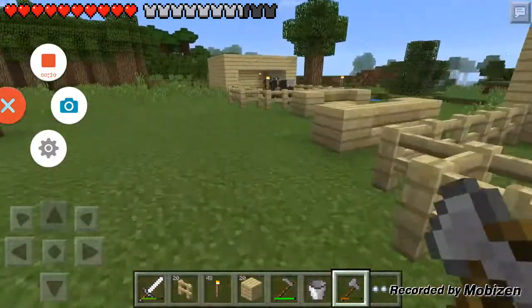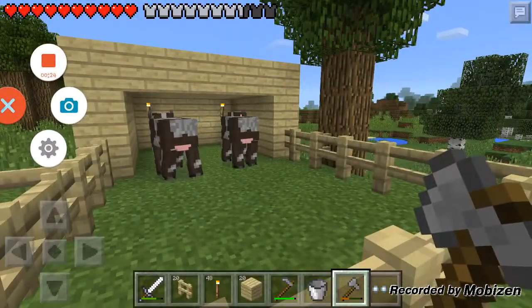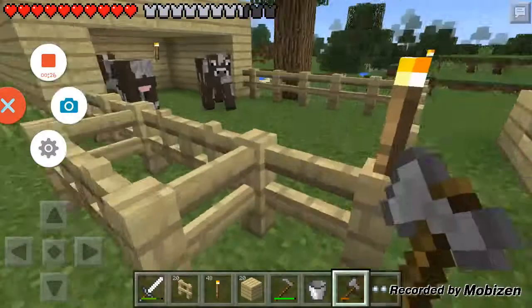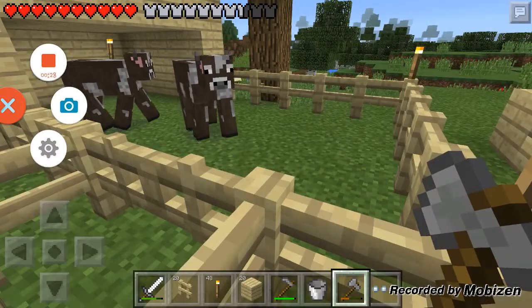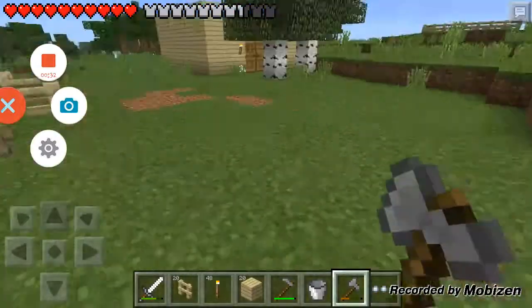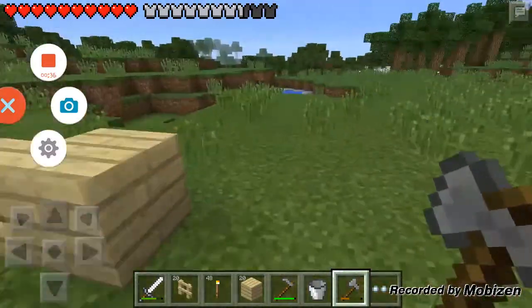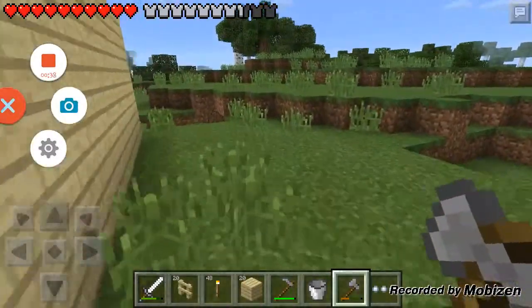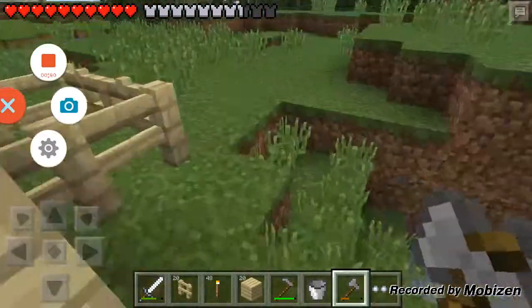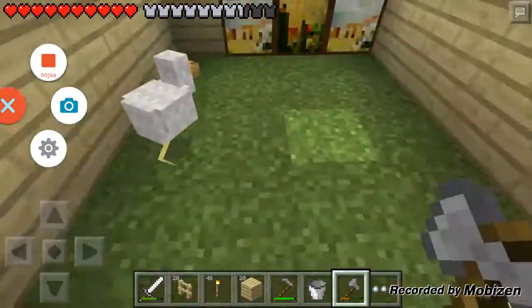When I was making my other video that it stopped, I actually built this cow pen. I managed to get two cows in with no wheat. One of them I managed to get in there while I was building it — it got in so I just trapped it. The other one I trapped it and then fenced it all off and started pushing it all the way over there.